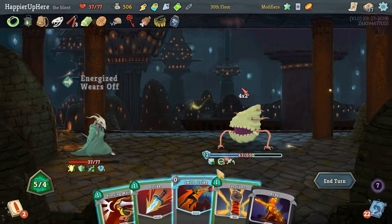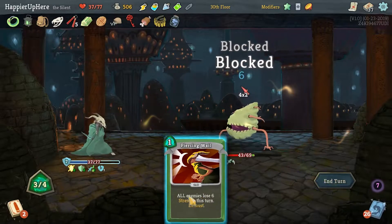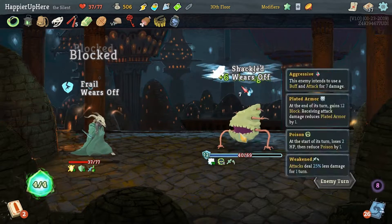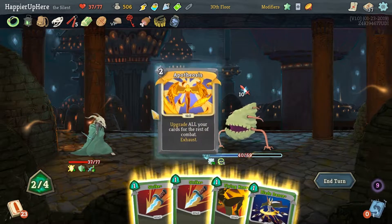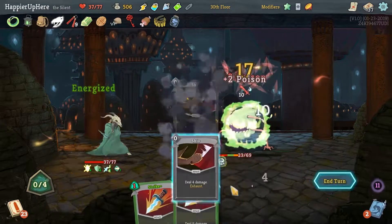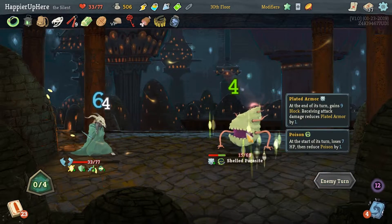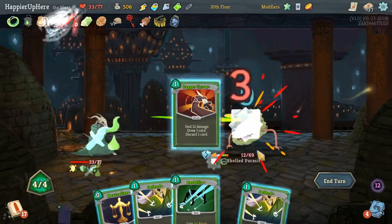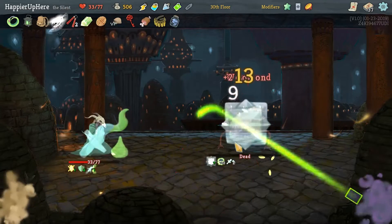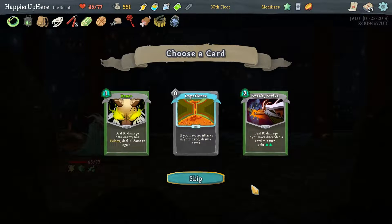Another 8 — Survivor, Decay out, Swift Strike, regular Strike, then Piercing Wail. We're going to take 4 damage but he's almost dead — there it is! Impatience might be nice just for card draw. I don't like Bane or Stinky Strike that much, so let's take Impatience.